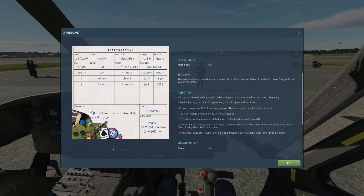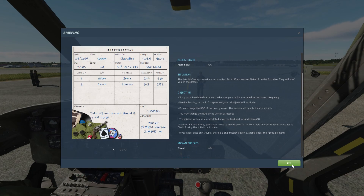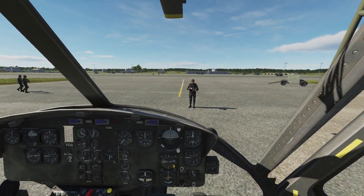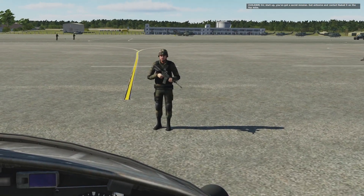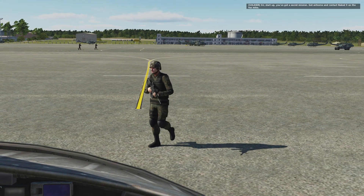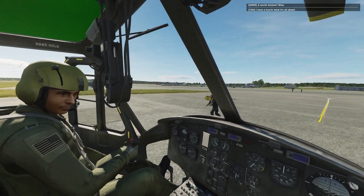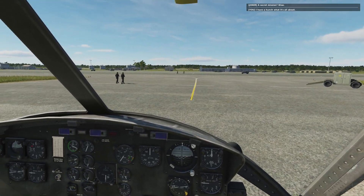Mission classified. Okay, let's roll. Sir, start up — you've got a secret mission. Get airborne and contact Nicky-9 on the Fox Mic. A secret mission? Wow. I have a hunch what it's all about. Okay, let's start up the aircraft.